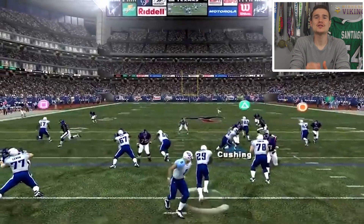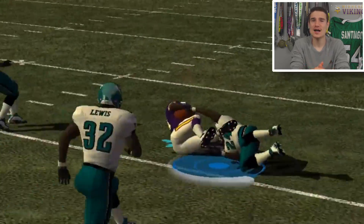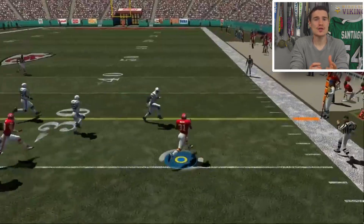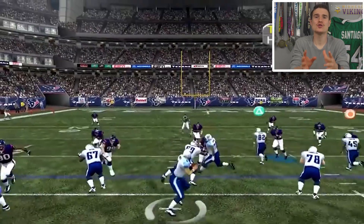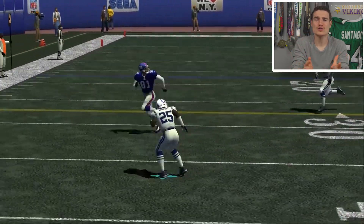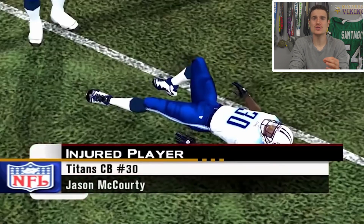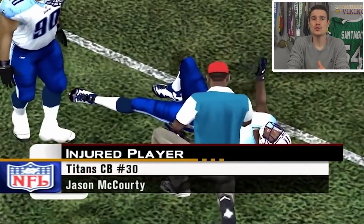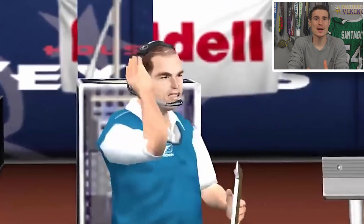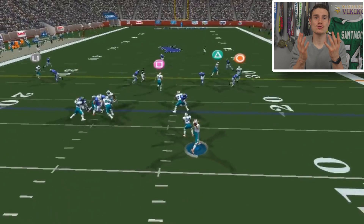Number 2: ESPN NFL 2K5's Advanced Animations and AI. This game had one of the most advanced AIs ever seen in Madden history. The offensive line actually blocked, and after pancaking their assignment they would move on to someone else and continue their job. Linebackers would identify plays and give hand signals showing where the ball would go. Defensive backs played textbook coverage, and star players with higher ratings actually made a notable difference on the field. Animation-wise it was super impressive, due to the motion capture system using real NFL players acting out motions on the football field.